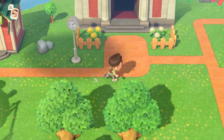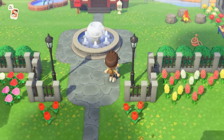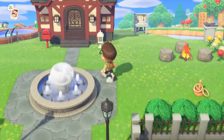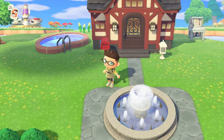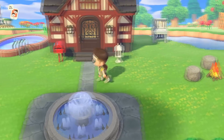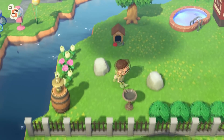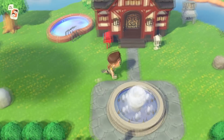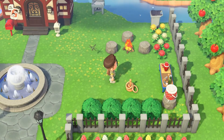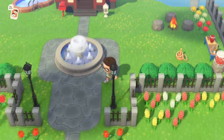Right above the town hall is my house. My house is fully upgraded. I have a nice little fountain here with my fancy stone walkway. Leads up to my fully upgraded house with a second story, basement, all the rooms. I have a swimming pool here, my dog house, and some of those newfangled shrubs.